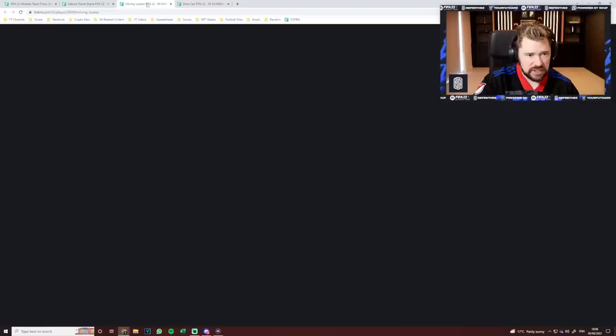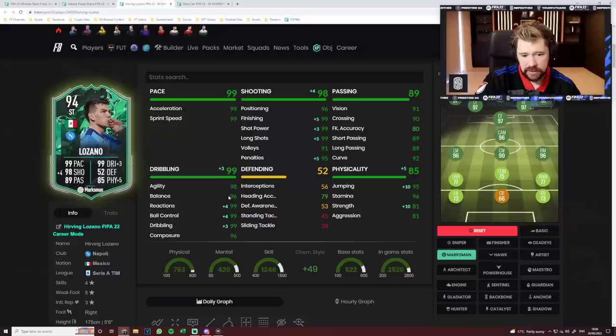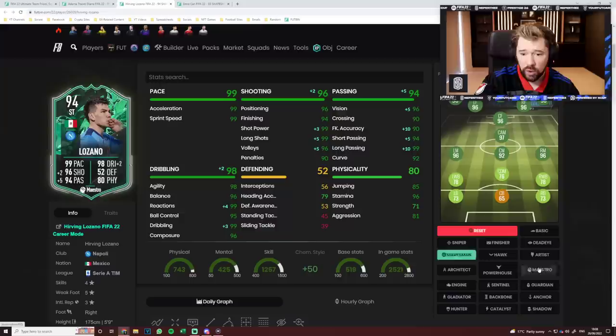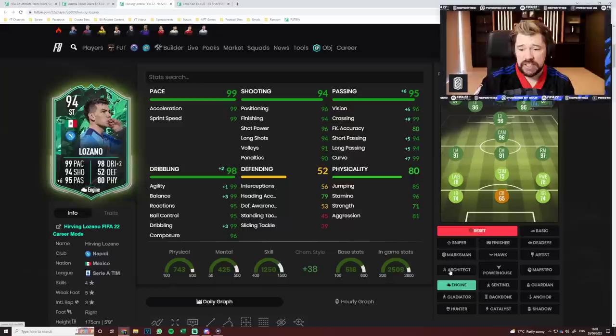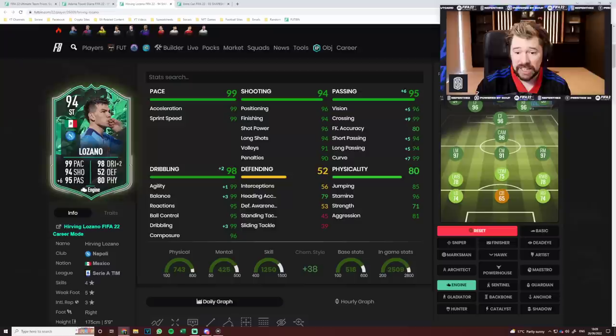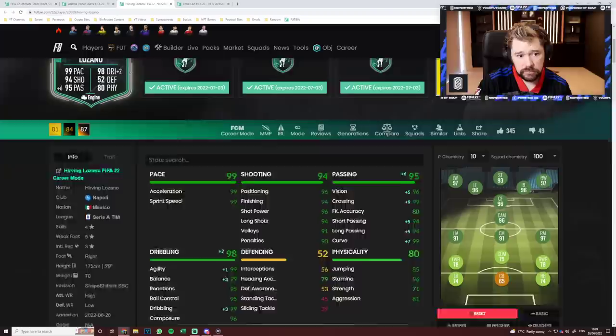Herving Lozano, guys — five-star weak foot, and he has got the outside-the-foot shot trait as well, which is fantastic. Pace is perfect. I do think there's only two chem styles you go with here. Either the marksman — that dribbling becomes immaculate, shooting becomes immaculate, and he gets 10 strength, 10 jumping. Look at those 99s: acceleration, sprint speed, finishing, shot power, long shots, reactions, ball control, and dribbling. Or you go with the maestro, because 99 long shots and shot power, reactions and dribbling, and then it gets long passing up by 10, vision up by five, short passing up by four. I think as a CAM or a winger, maestro is a better chem style personally. Or the engine — it gives a really good boost in dribbling stats and a really good boost in passing stats. I would give him engine for Lozano.